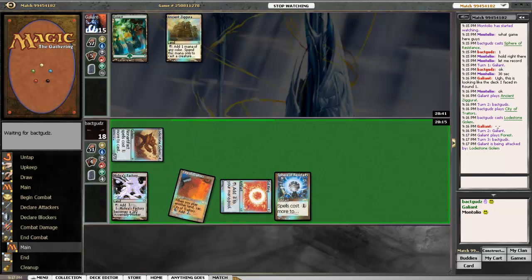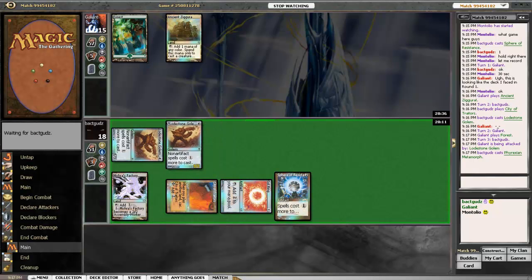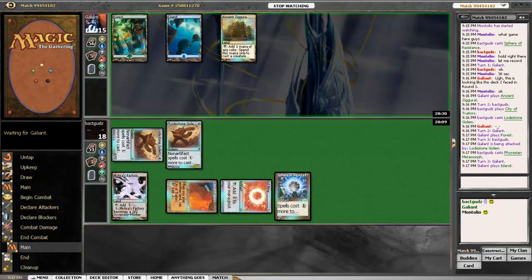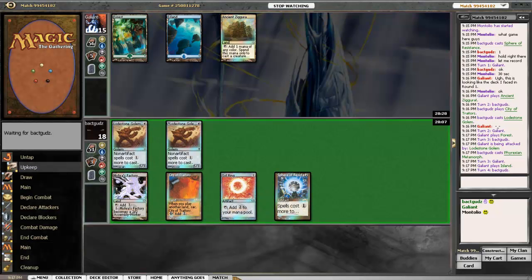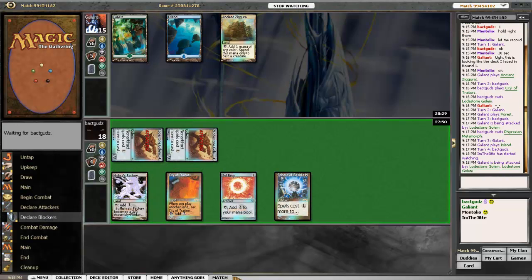Oh definitely. Kind of cool to see Galliant's deck in action though — this is something we talked about on a couple podcasts ago. That was a little bit of an interesting build and cool to see slivers back in classic. Looks like he won't cast a spell in this game. No, this is definitely looking about as ominous as things could possibly look for anybody facing down three spheres who only has three lands in play and a factory. Very few decks — I don't know that any deck — could beat this board state right now.